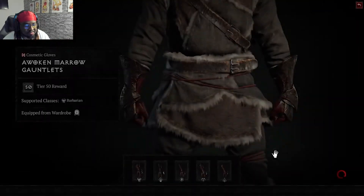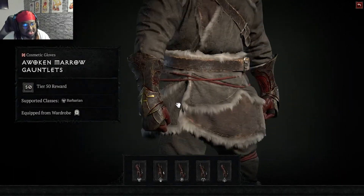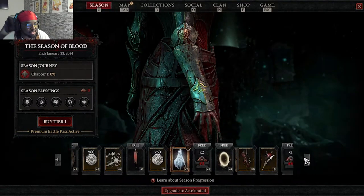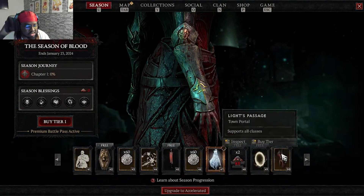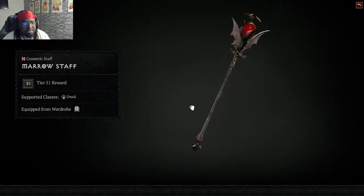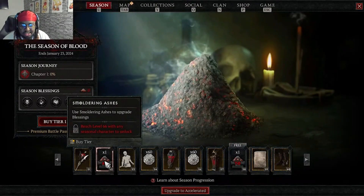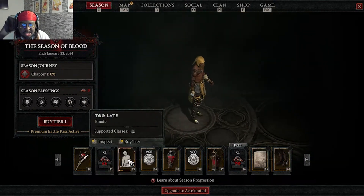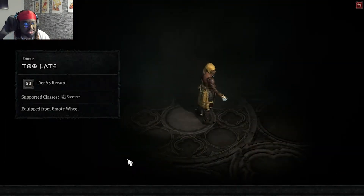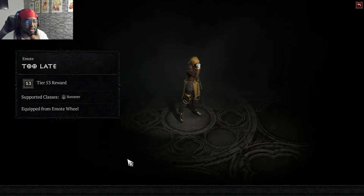The Awoken Marrow set details are really nice. At tier 51 there's another staff, but only for druid. Smoldering ashes at level 66, then an emote called 'Too Late' — this is for sorcerer. There's also a mount trophy and a liquid animation effect — okay. More coin and a focus offhand for sorcerer.